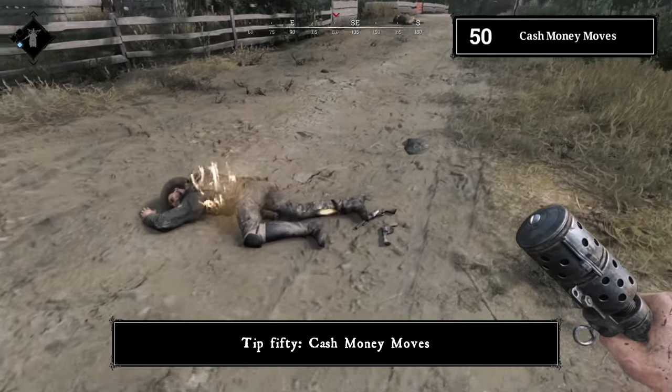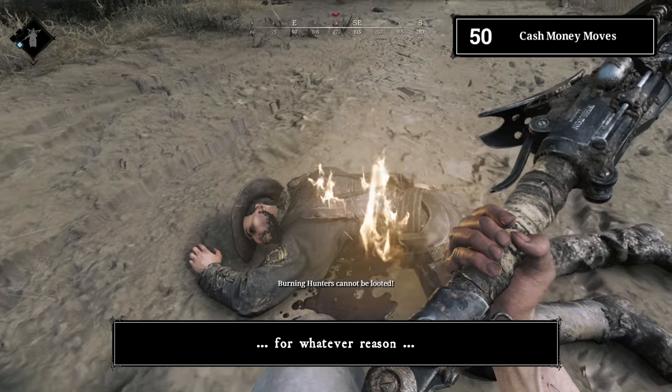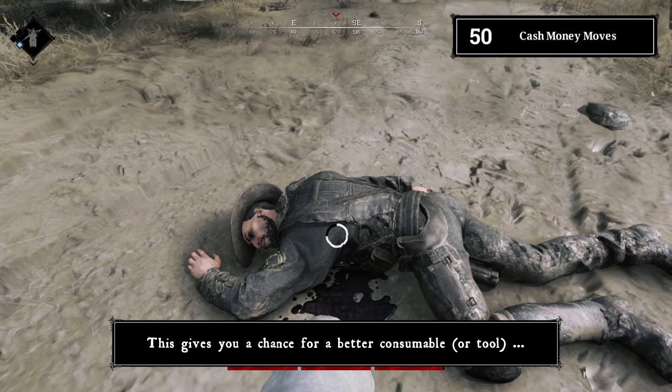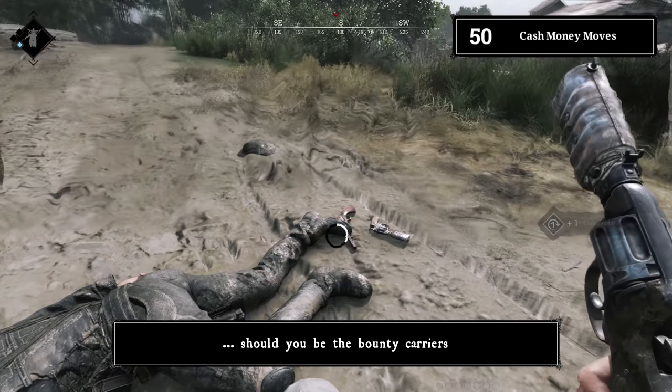Tip number fifty: cash money moves. After burning hunters, you can put them out with a choke bomb and then loot them. This gives you a chance at better consumables or grants you another dark sight boost if you're the bounty carrier.